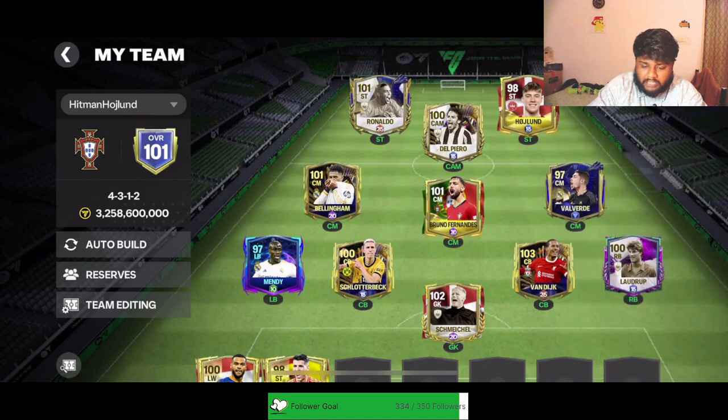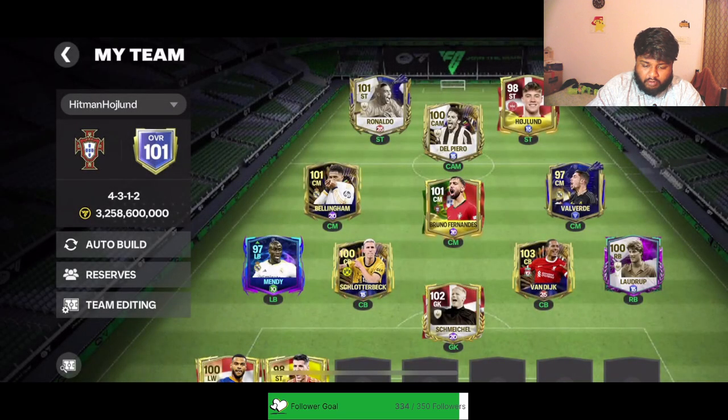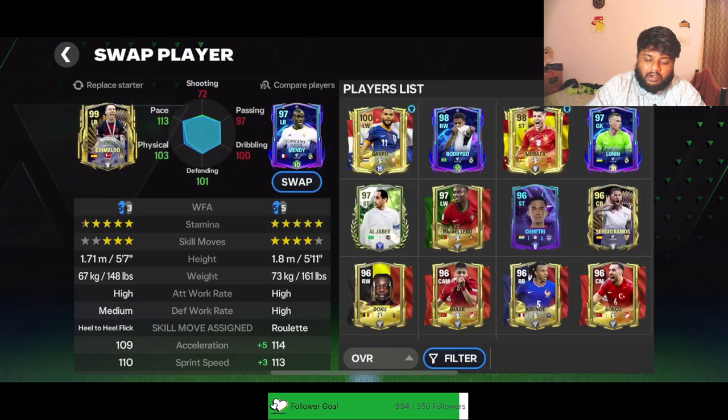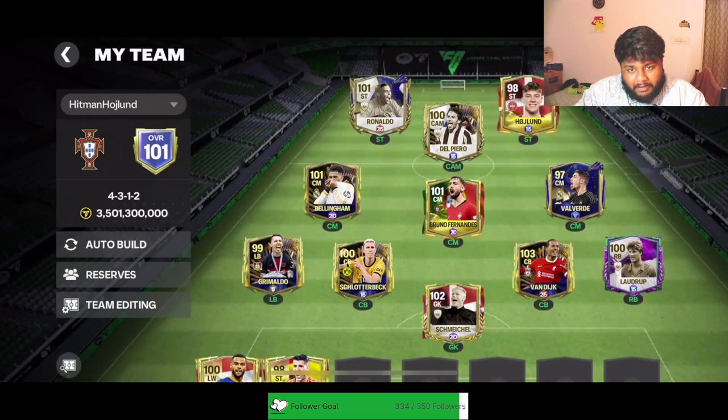Let me show you guys the squad — this is how it looks as of now. I'm going to do one small change which is also a big deal: adding the 99 Grimaldo. Once Grimaldo has been added to the team, I have three 99-rated players, all three in defense — 99 Grimaldo, 99 Van Dijk, and 99 Michael. Grimaldo is the only one I had to buy; the other two I actually packed, which is insane.